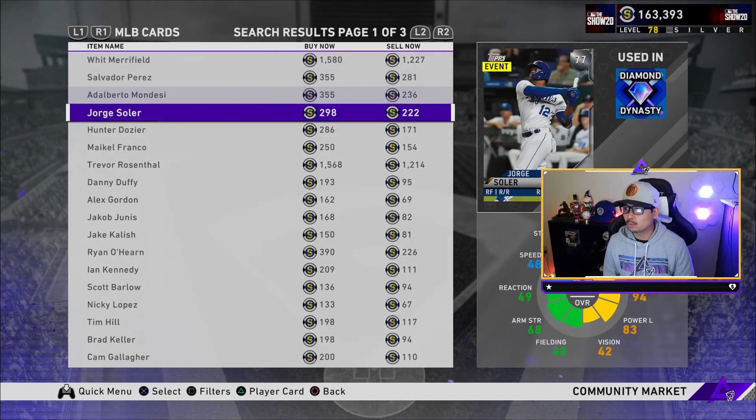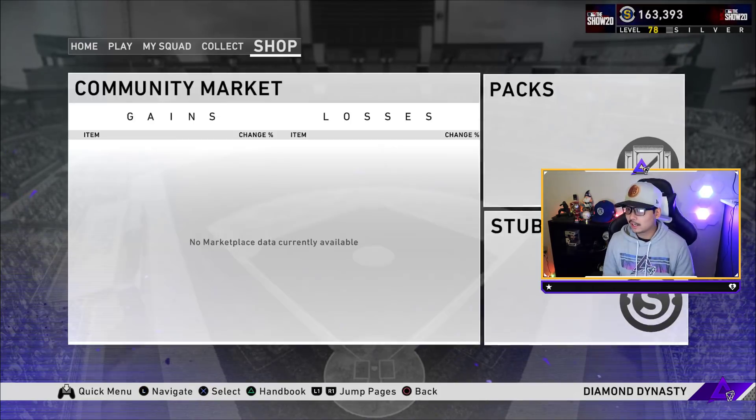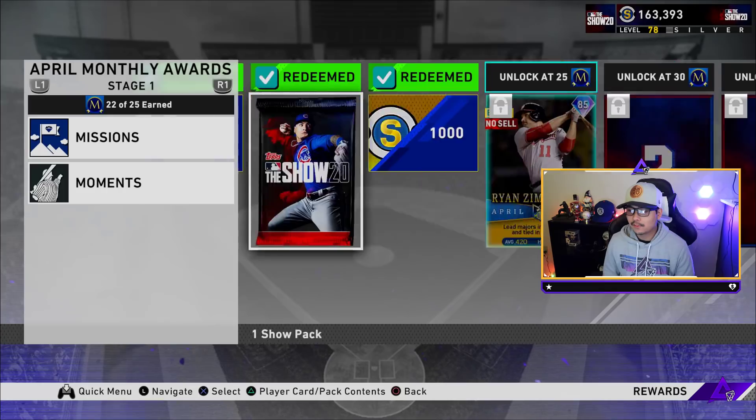Let me just check on the Kansas City Royals real quick — and yeah, only Whit Merrifield and then really cheap silvers. So I feel like we could make some pretty good stubs here.